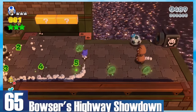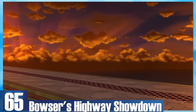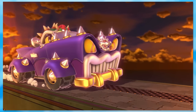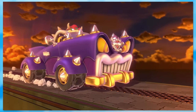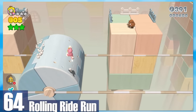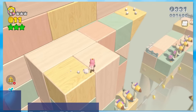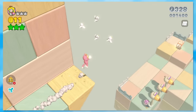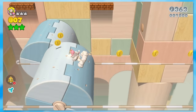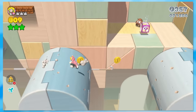65: Bowser's Highway Showdown. While short, it's really sweet with lots of bombs and stacked Goombas. It's also the first time you run into your local Bowser — I kind of miss this bizarre era of the Koopa King. 64: Rolling Ride Run. Your mileage will vary depending on what power-ups you've got. With the cat suit, it's an awesome time since you can bypass the rolling platforms and climb the walls. If not, it's a bit slow going.